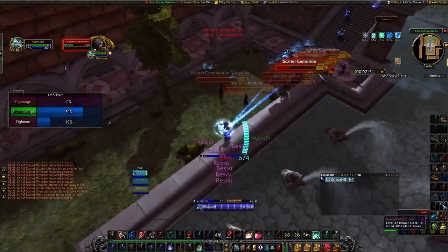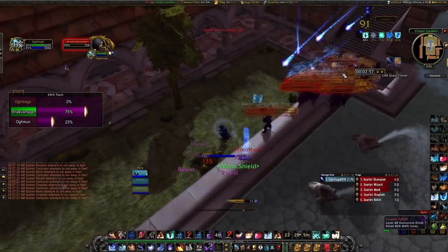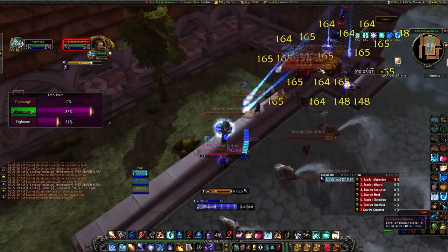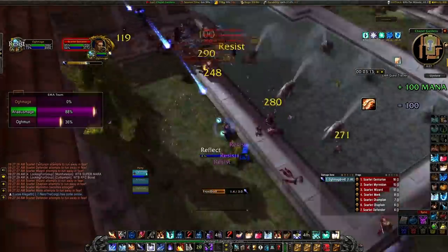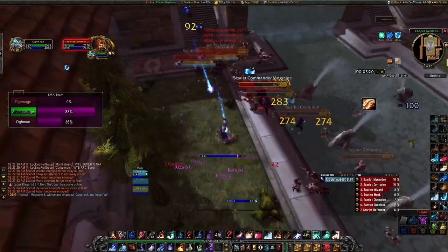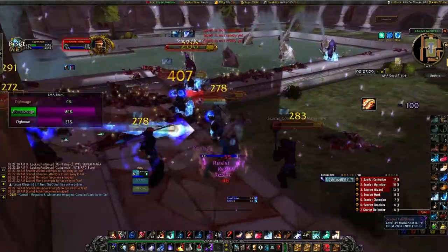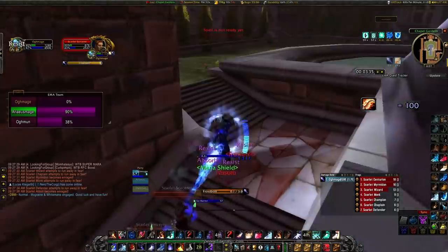What are the biggest issues people have in SM Cath? Coming out of block and getting one-shot, getting slowed. What are the issues in Armory? Coming out of the block, there's a ton of resist and they can't handle them well. With our new strategies, in Cath we don't even use ice block, and we use slightly different pathing that limits the frost bolts we take. In Armory, there's a one in 10,000 chance we get resisted by a single mob, so pretty much we're not going to get resisted anymore.